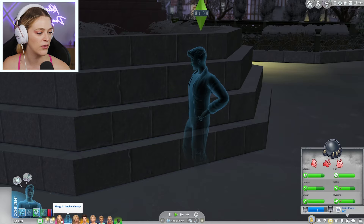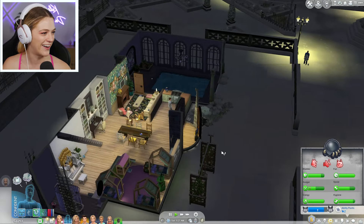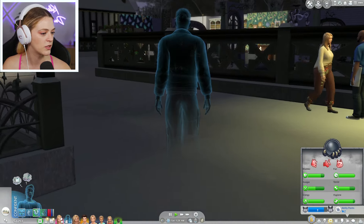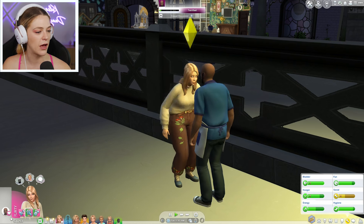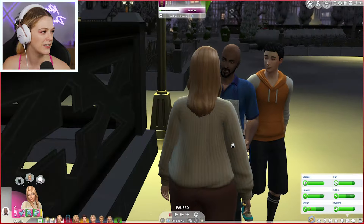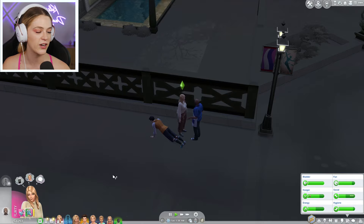Greg Jr., let's have you go home. He looks so handsome as a ghost — I'm so proud of you. Look at him haunting. What's Chelsea up to? Is she going to flirt with this guy? She's going to flirt — and he said no, he rejected her. Eric, Kiyoshi Ito as an adult, and his head turned to look at Chelsea as he walked by. In another time, Kiyoshi, in another place. He's trying to impress us.